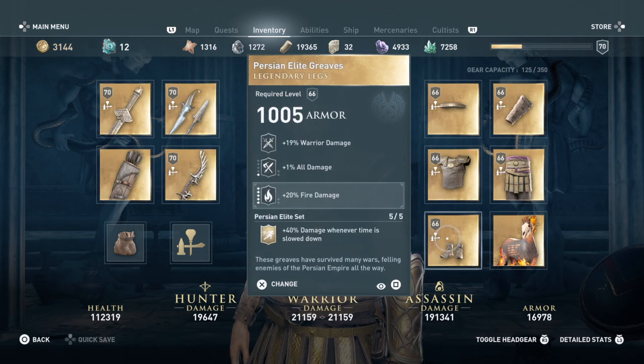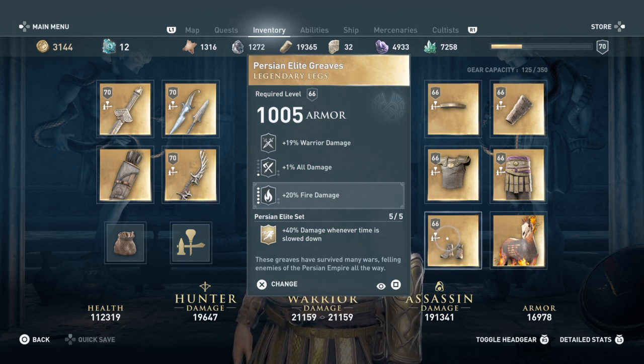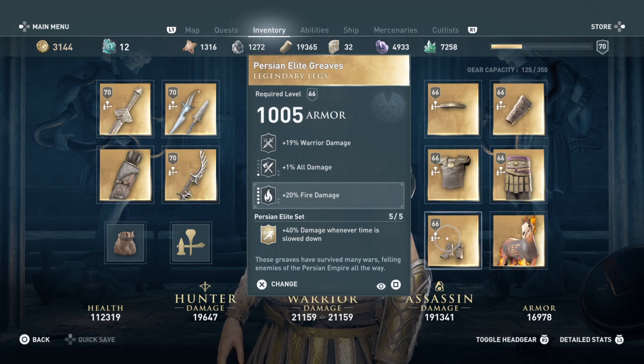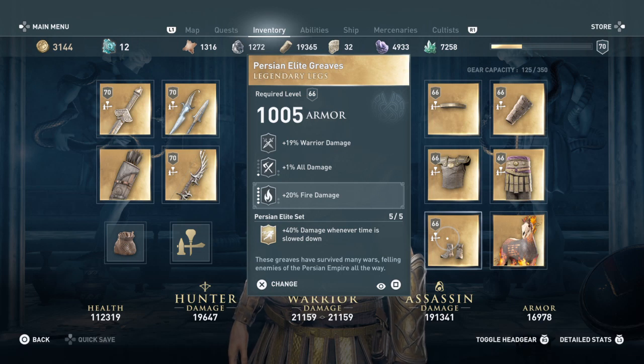Then the Greaves: 19 percent warrior damage, plus 1 percent all damage that we need to work on increasing. I also added fire damage, which also needs to increase — you can see it's missing two dots. Once maxed, it'll hit 28 percent and be a complete beast.